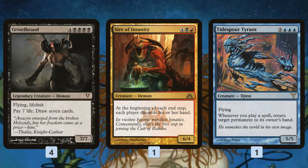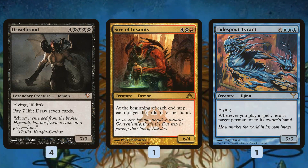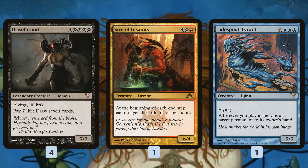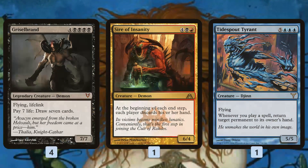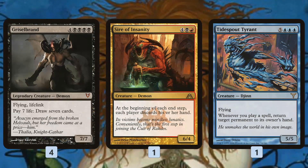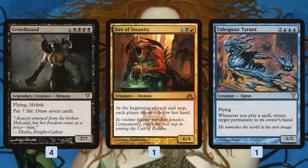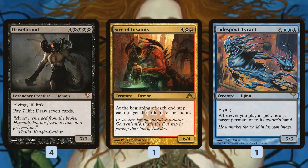The backup reanimation target is Sire of Insanity. If you don't have Griselbrand, Sire of Insanity is pretty sweet, because if you get this on Turn 1, it makes each player discard their hand, which means your opponent is going to have a really hard time interacting with your Sire of Insanity. They potentially haven't even made a land drop, and then all of a sudden they're empty-handed, but you've got a 6/4, so you just beat down for three or four turns and the game ends. Tidespout Tyrant is more of a late-game reanimation play, but it's still pretty good — you can get it on the battlefield, cast some random spells, and bounce your opponent's stuff all back to their hand, so it works like a one-sided Upheaval.